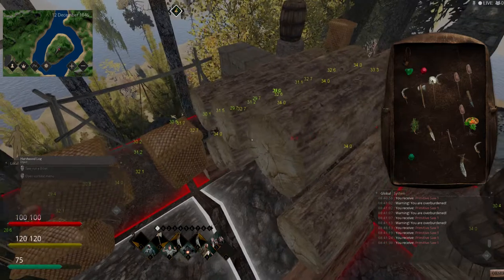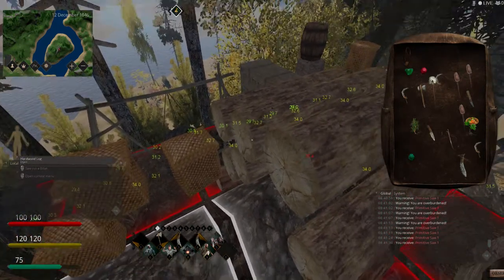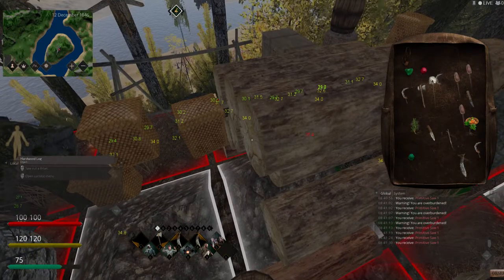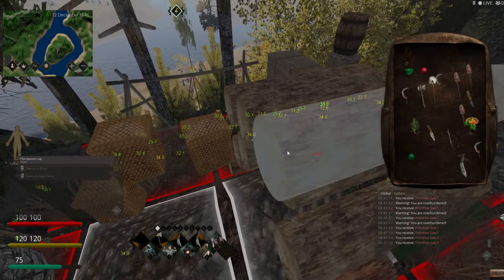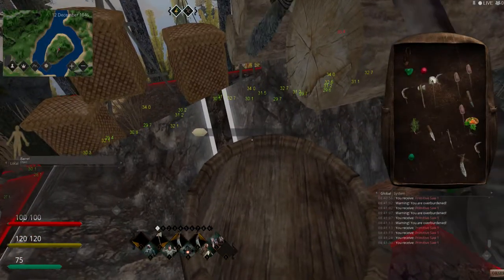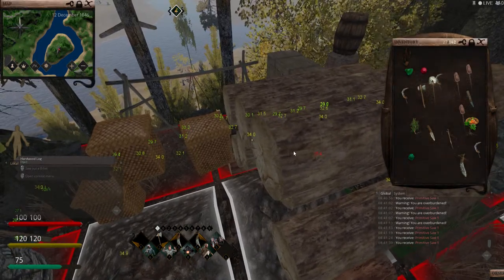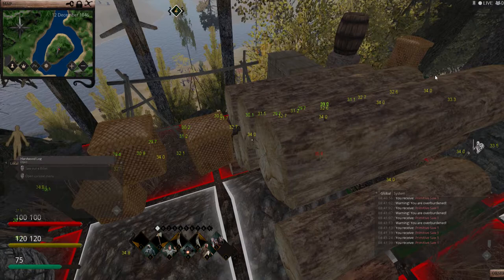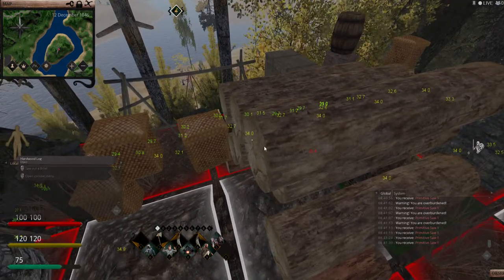I'm going to go into first-person view and saw this log, this log, this log, maybe even this log — one, two, three, four logs. By placing my mouse here and right-clicking, I want to saw billets. I got the billet sawed up, making sure I click there. Now I'm going to close this.